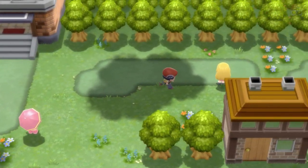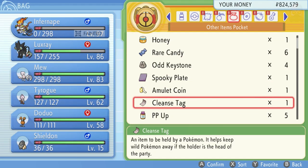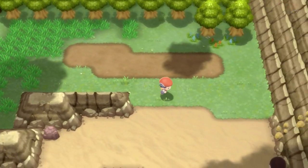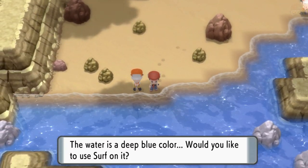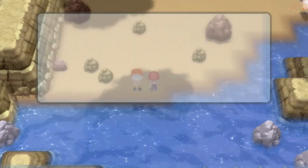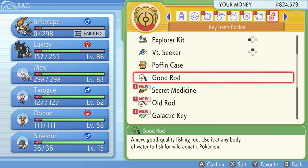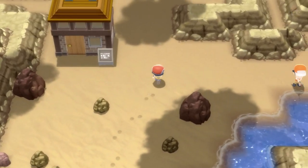The next thing you're going to want to do is catch a Remorade. You can find those on Route 213, 222, 223, 224, or 230 — and they're common. I'll go to Route 213 and use a Max Repel so I can run through without worrying about other encounters. Go down to the water, and use the Good Rod to fish — there are different rods: Old Rod, Good Rod, and Super Rod — you want the Good Rod. It's common, so you should find one quickly.